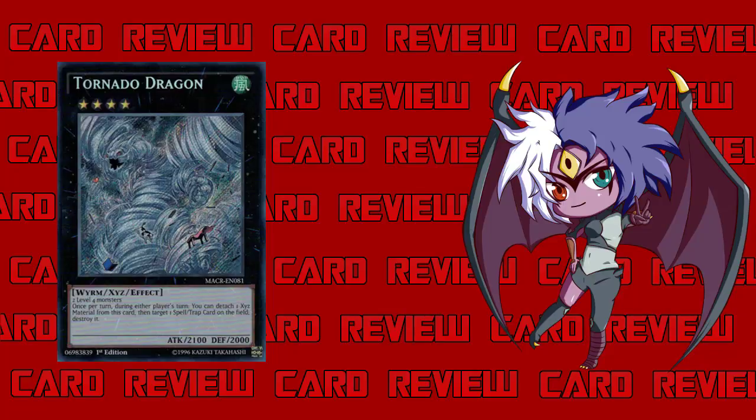I would definitely put it as a staple in the extra deck. Diamond Dire Wolf, you're kind of out of a job. The only thing Diamond Dire Wolf can still do that Castel and Tornado Dragon can't handle is popping set monsters. If it's a set monster, Utopia the Lightning — you can't activate it so it doesn't matter. If it's a face-up non-spell or trap, Castel. If it's a spell or trap, Tornado Dragon. Diamond Dire Wolf got put out of a job.